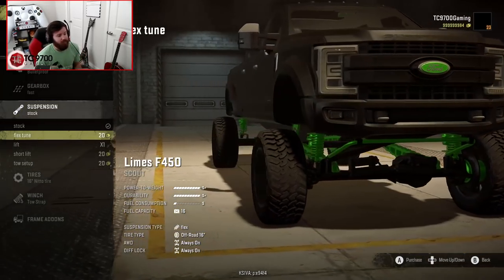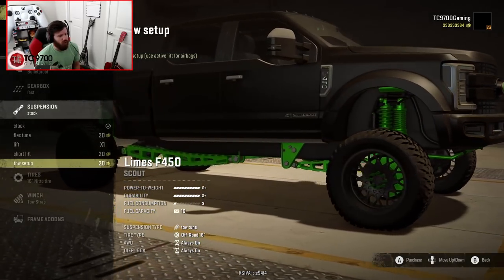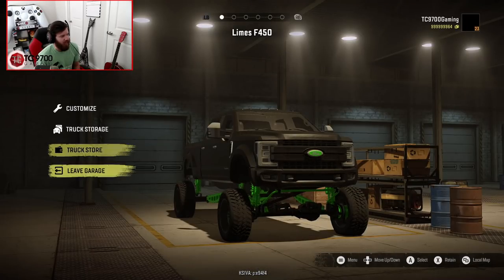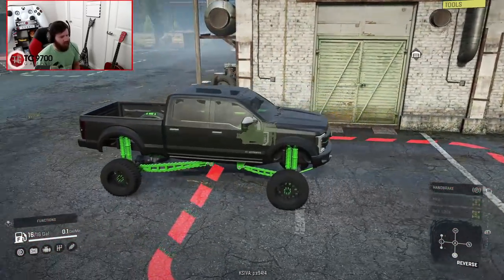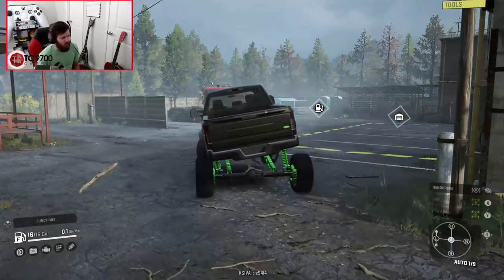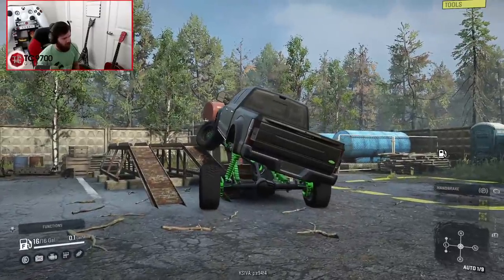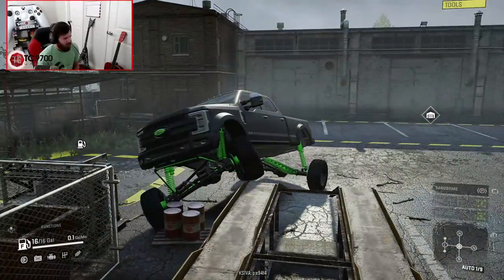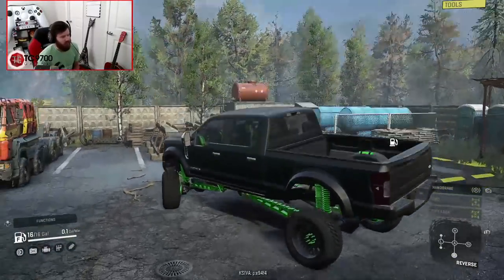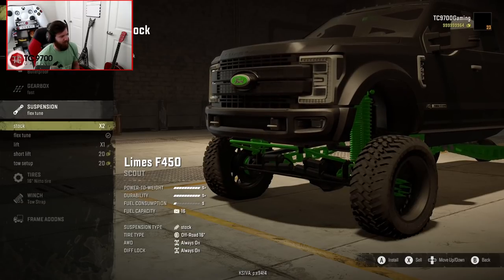Suspension-wise we have stock, flex tune, lift, short lift, and tow setup. I really want to see what the flex tune does. Near the main entrance to the garage we have a flex ramp — oh my god, this thing leans so much! The flex tune would be for like hardcore crawling. That is a cartoonish level of flex — this thing flexes more than half the crawlers I drive, to an insane degree.